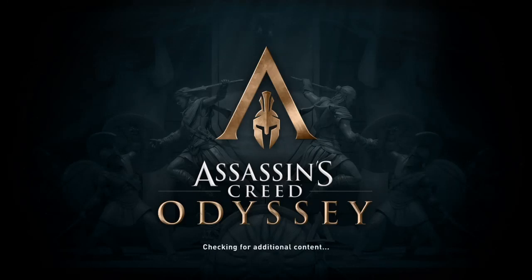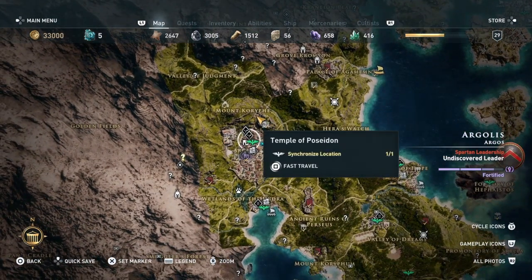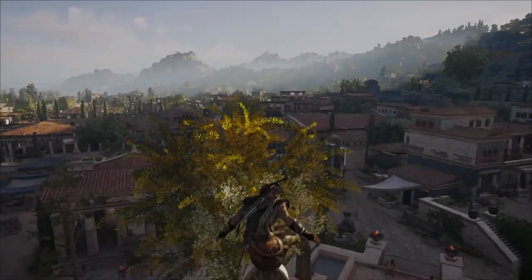Hi there everybody and welcome back to my 100% walkthrough of Assassin's Creed Odyssey. On this video we are going to be doing another location in Argos. This is Cremetta House. We finished off doing the bloody oracle and we're just gonna go to this little house thing here, which is right next to the viewpoint, thank goodness.